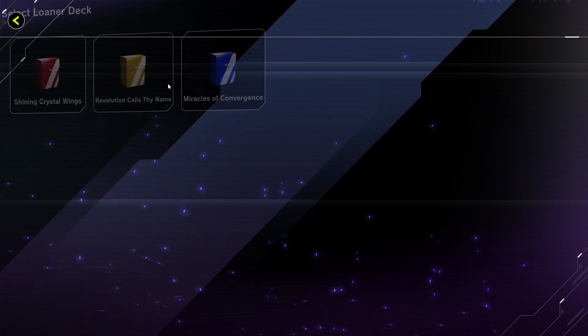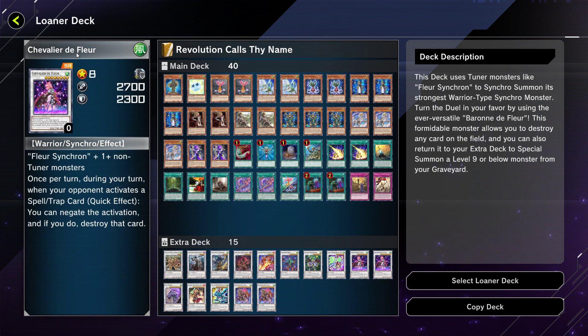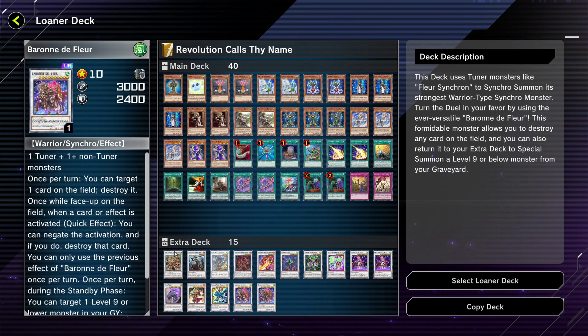Starting with the one I'm least impressed with: 'Revolution Calls Thy Name,' based on the Chevalier/Baron de Fleur archetype. Unlike Baron, who is completely generic, Chevalier de Fleur requires you to specifically use Fleur Synchron — a simple level 2 machine tuner — and special summon a level 2 or lower monster from your hand when used as synchro material. This isn't particularly conducive to turboing out Chevalier de Fleur.